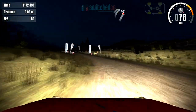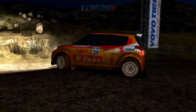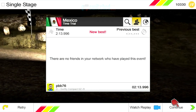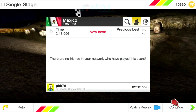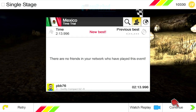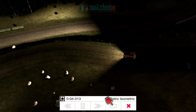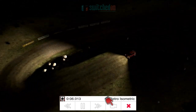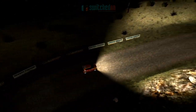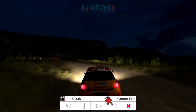So you've got bonnet cam, hood cam, and then back to the interior. You can see mud on the car there - real-time mud effects. Absolutely brilliant. Leaderboards - they're not active at the moment, but you can see friends in your network who played this event would pop up there with a leaderboard. You can watch a really nice replay with multiple camera angles. This is the retro isometric view, taking that old-school overhead look. You can watch the replay in that, the helicopter view, and cycle through all the usual camera views.